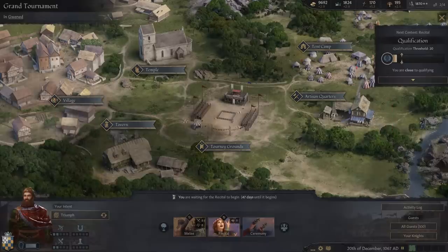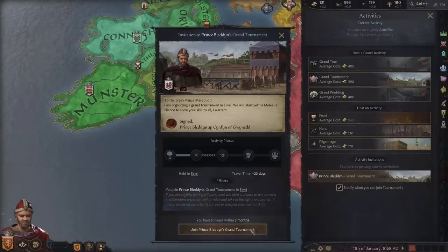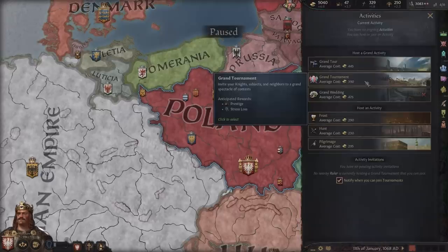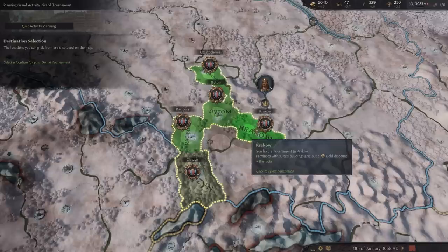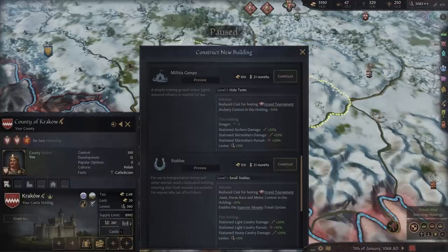Grand tournaments are massive contests which are open invites, so if any are hosted near you, you will get a notification giving you the option to attend. But to host one, it can be found inside the new activity tab. Then you must select a county to host it — the deeper the green, the better the host city, mostly down to buildings, as some give discounts to host grand tournaments.